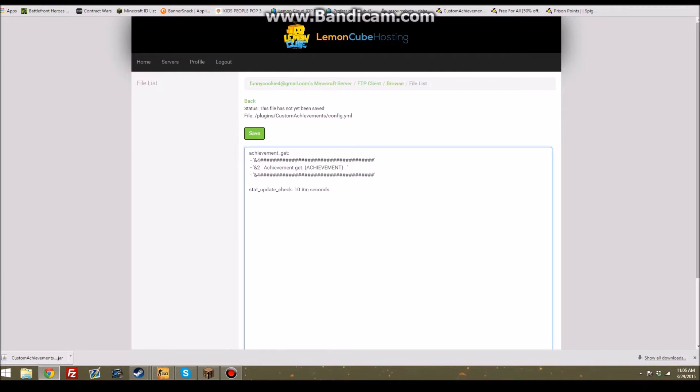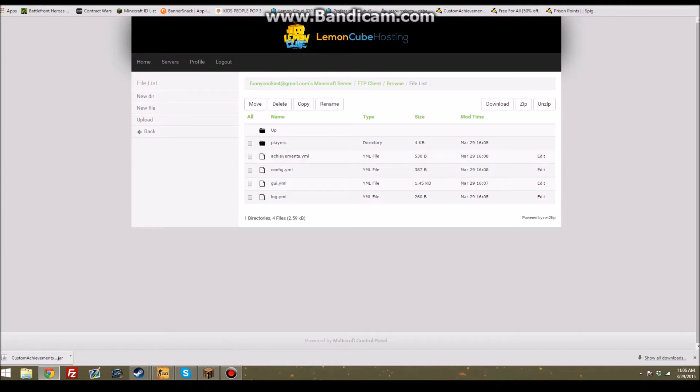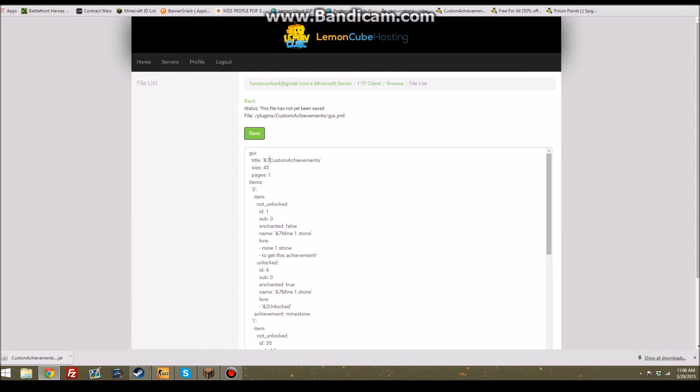So this basically looks like what it would look like if you got the achievement. I'm gonna edit this. And that looks pretty good. Okay, so now it will look like that. We just have to do another achievement, but first let's look at the GUI. In the GUI you can change what you want to do in /achievements, so I'm gonna rename this to 'achievements'. Size 45, pages 1.